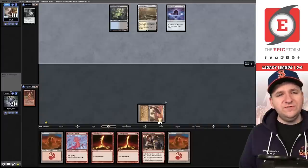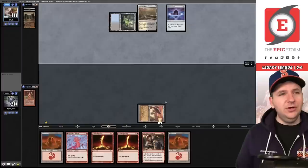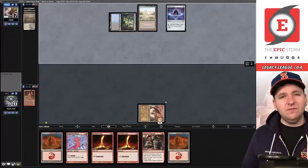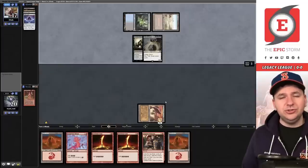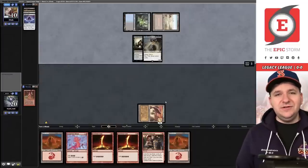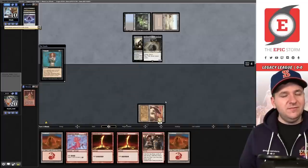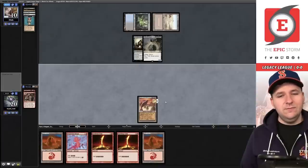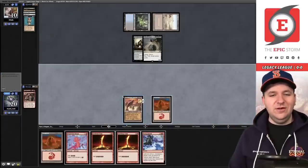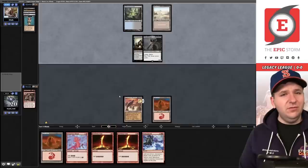They play Lotus Petal, Marsh Flats — so this looks like Doomsday. Then an Entomb — so it's blue-black Reanimator. Marsh Flats, red-black, who knows. There's Griselbrand into play on turn two. I mentioned in the deck tech how there's tons of Reanimator in the leagues and that's why we have four Leylines. They Unmask, pitching Grief. We have no action spell.